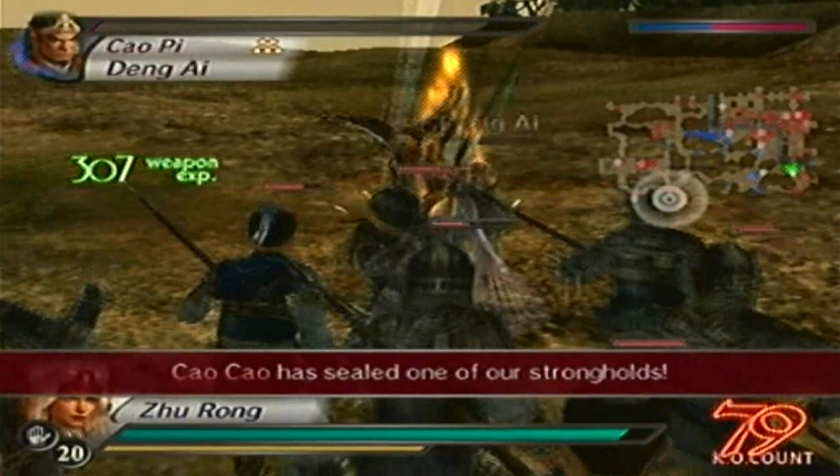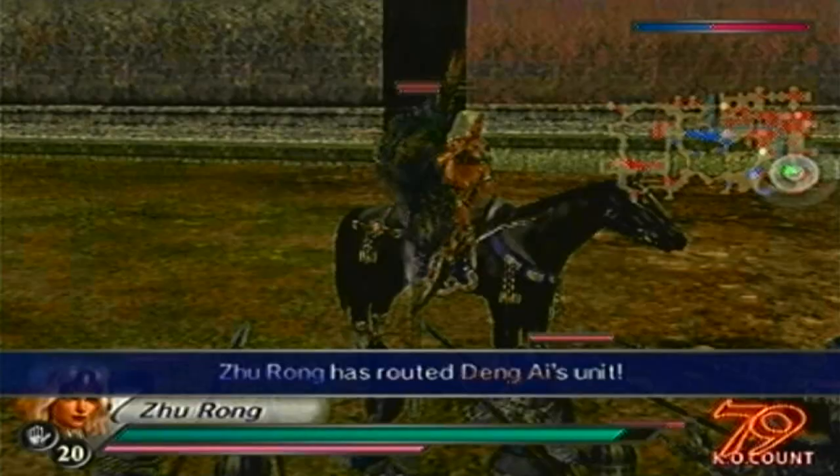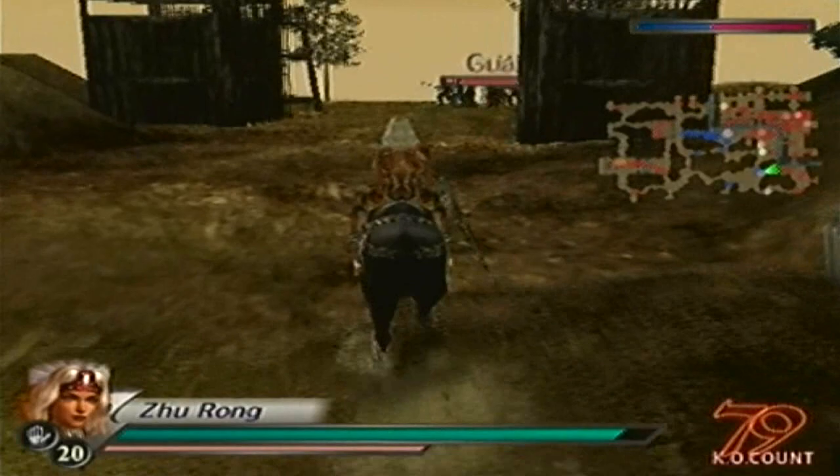That took a chunk out of Deng Ai's health. Alright, Deng Ai is down. Now let's go and defeat Sima Zhao before he takes out Meng Huo. We're running out of troops — well, generals. Now that we've done that, we'll go for Sima Zhao.